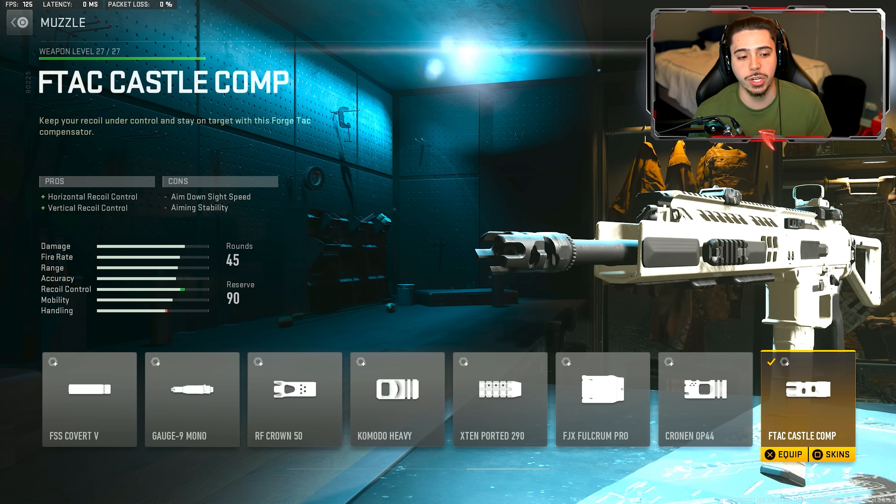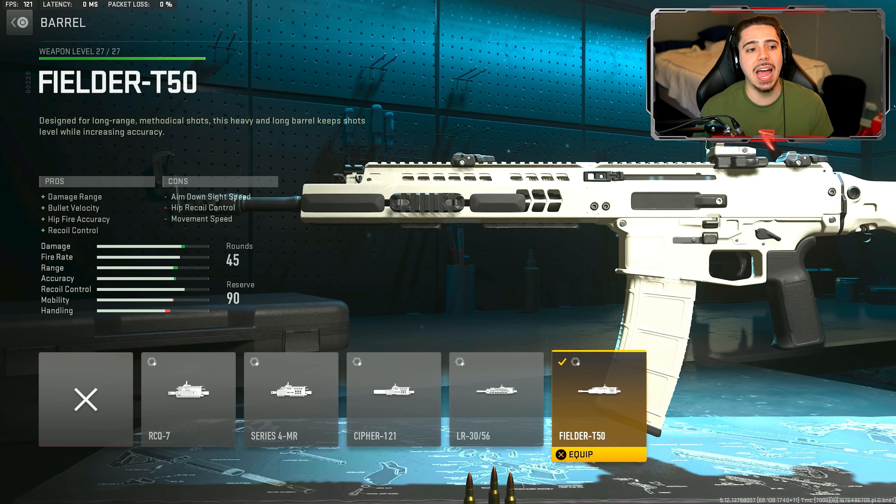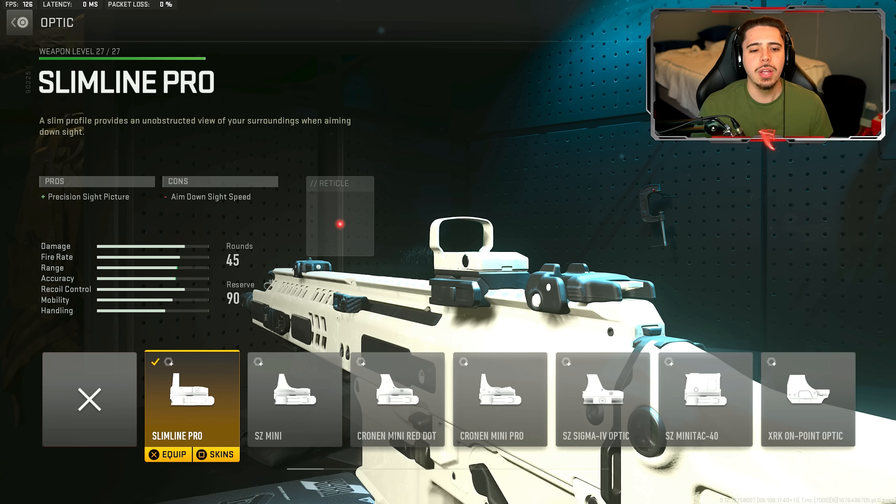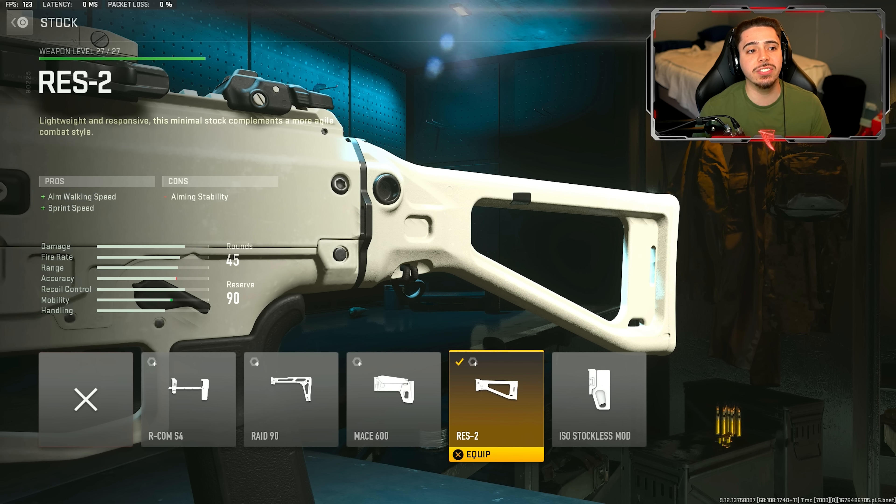For recoil control I have the F-TAC Castle Comp, which gives me horizontal and vertical recoil control. For my barrel I have the Fiedler T-50, which gives me damage range and bullet velocity, making my ISO Hemlock much more effective at longer range engagements — not to mention a little bit more recoil control. For my optic I have the Slimline Pro; the iron sights aren't bad but I personally prefer it. Finally I have the Rez 2 stock, which gives aim walking speed for quicker strafing and sprint speed.